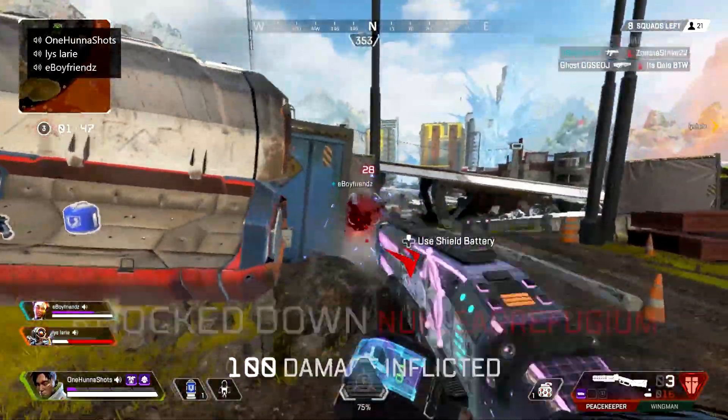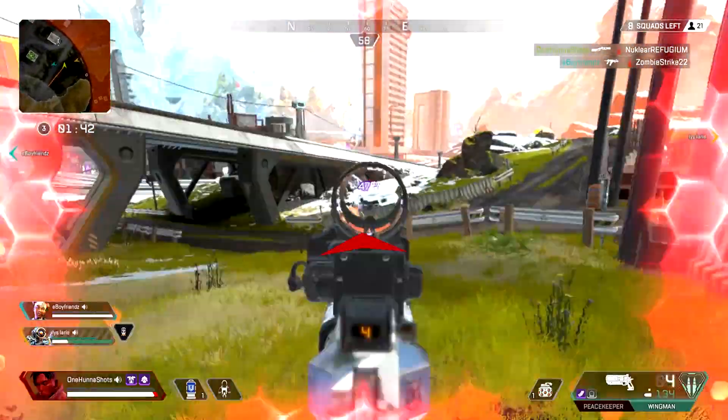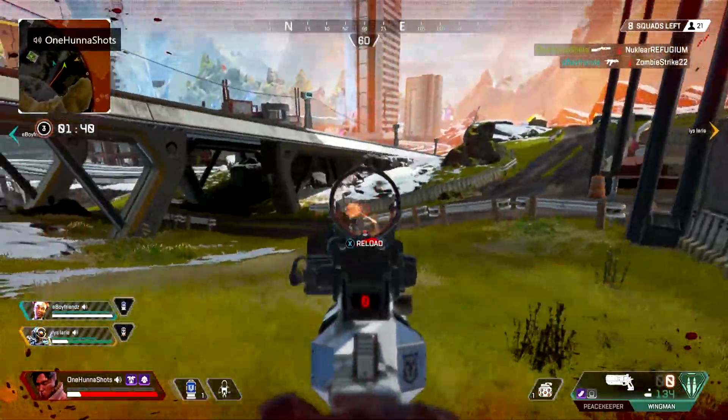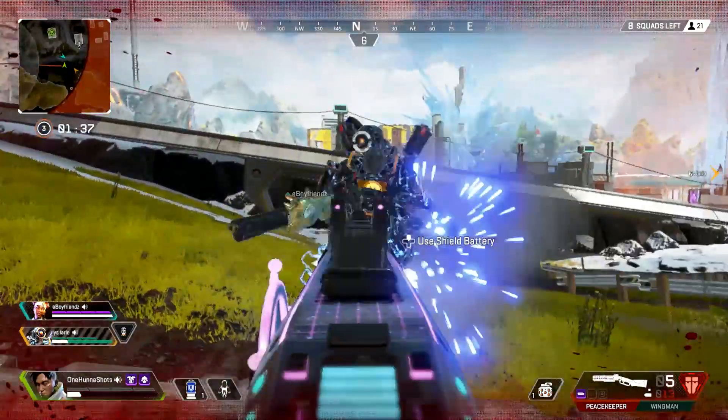You can manipulate the gunfight to suit your needs. You'll then be able to take advantage of the combination of weapons you have. For example, with the wingman I use it for the initial damage — the fight before the fight — so I shoot and get some damage, and if it's an emergency I'll risk it all with a peacekeeper.